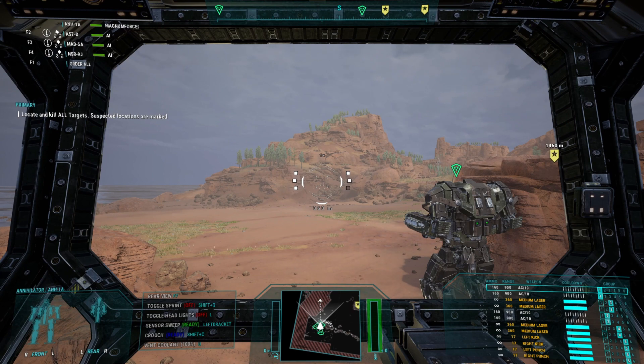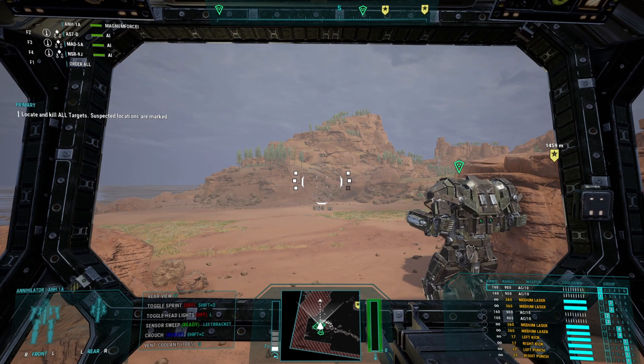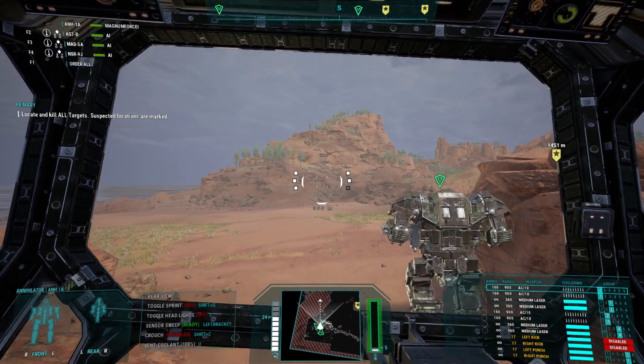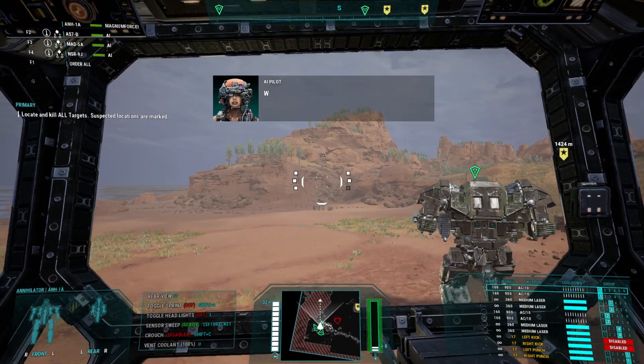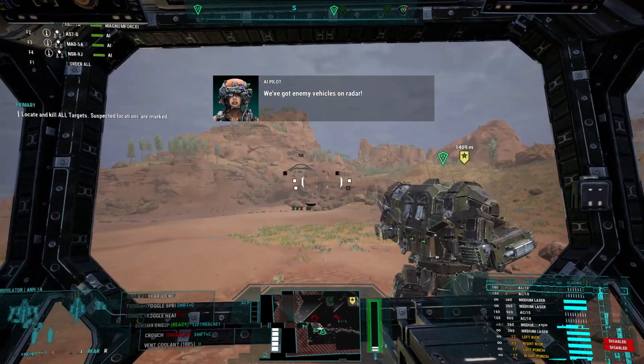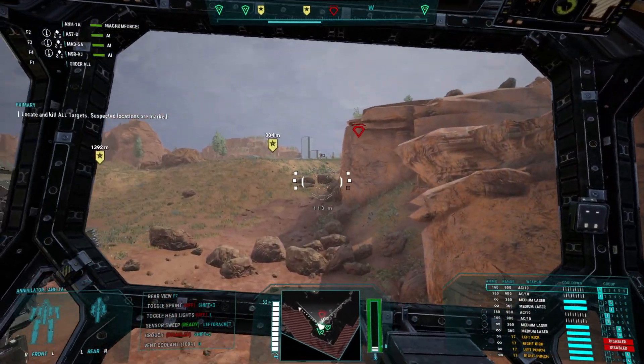For the gyro recovery event, as the mech takes damage the driver grabs onto the reaction wheels to keep the mech upright. The more it has to do this, the slower the reaction wheels get. This is represented by a little meter on the right side of the crosshair — like the heat meter but on the right — and it fills up as the reaction wheels slow down. Let's see if I can get hit and show it.